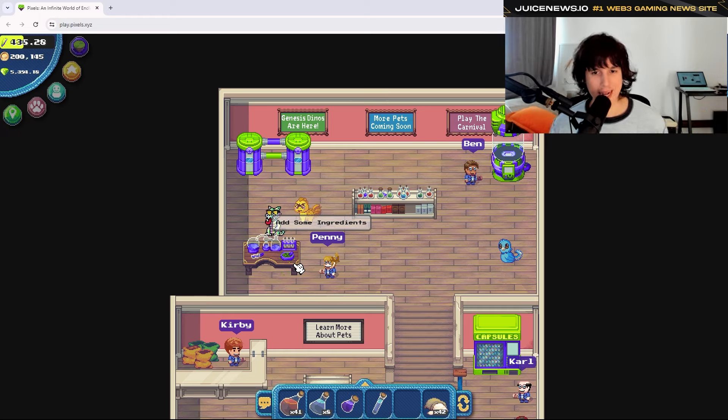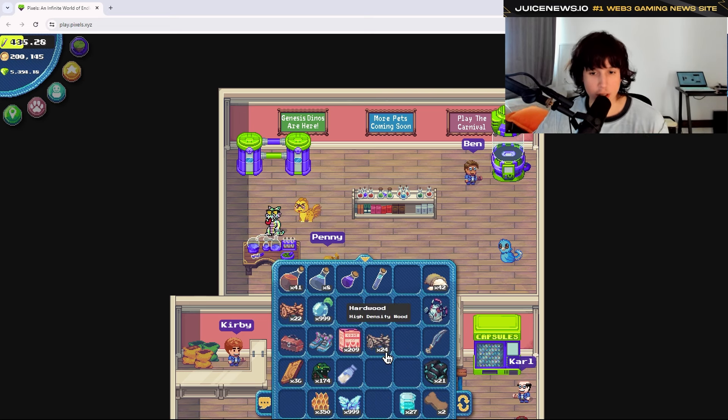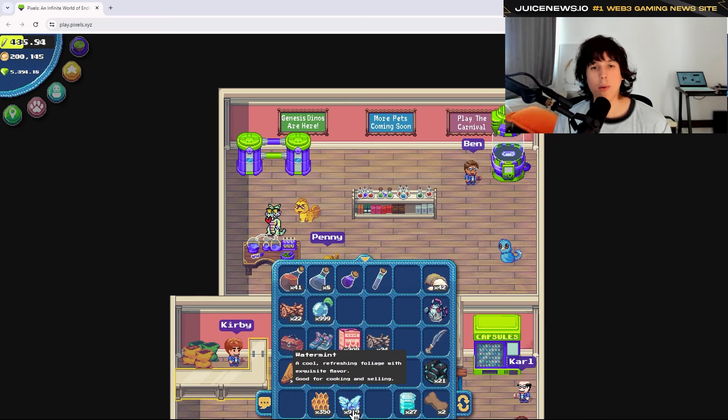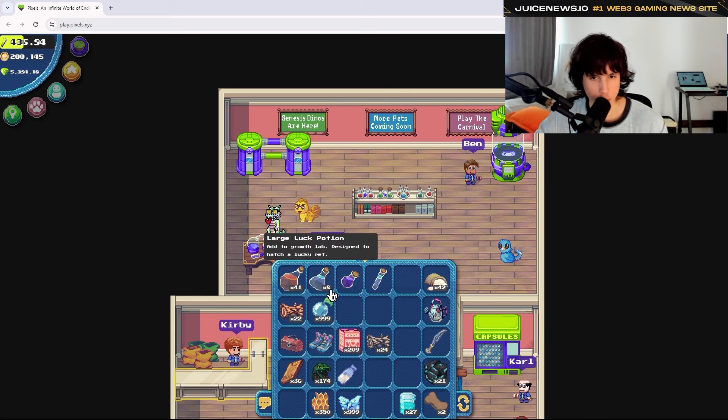The recipes to get jumbo, large, medium, or small potions are not predetermined — you can't look them up. You have to find them yourself, write them down, and replicate them. As an example, I've used wax before. I'm going to put 20 wax in and I'll probably get a jumbo or large potion. Let's see what happens.